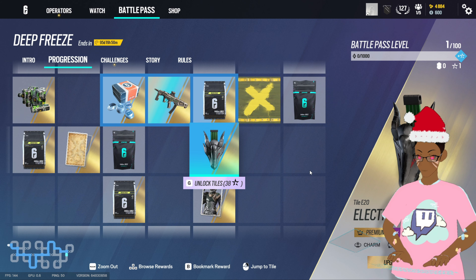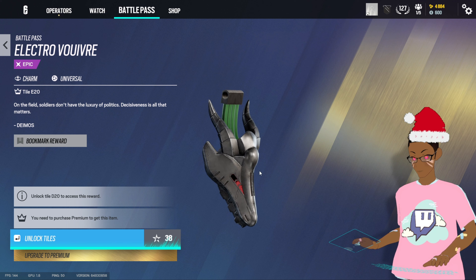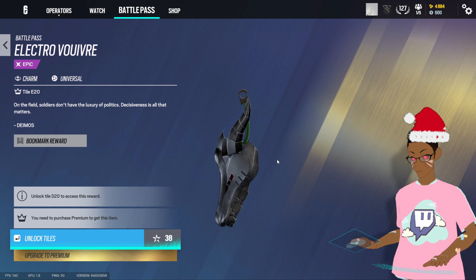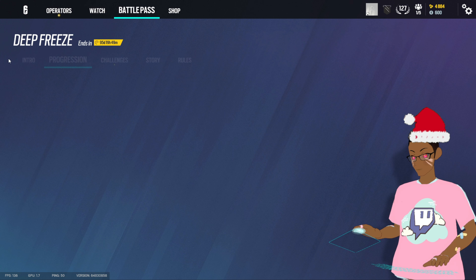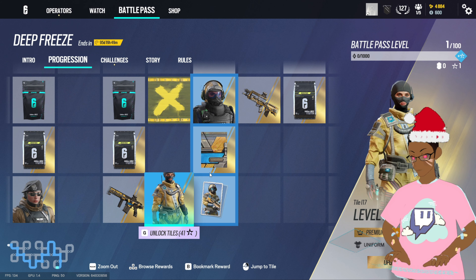Oh my god, look at that — it looks like a little wolf or a little dragon. That would be cool if it spits fire. That's a W, that is a W battle pass. Did we miss anything before we go into the new operator?